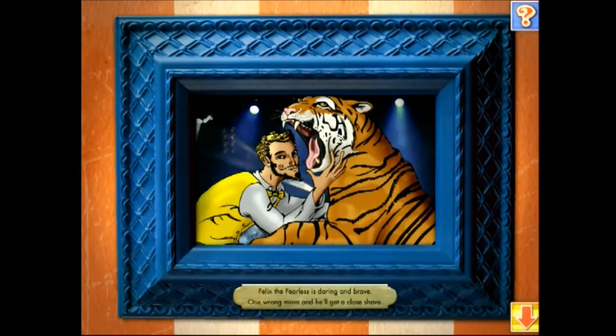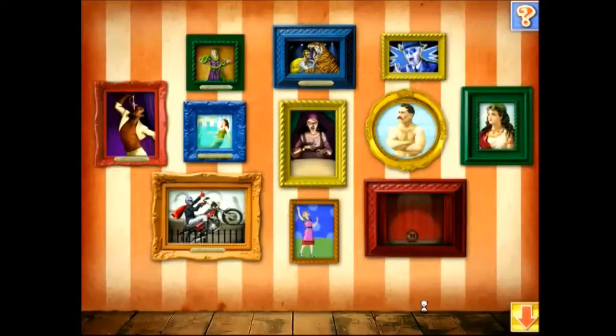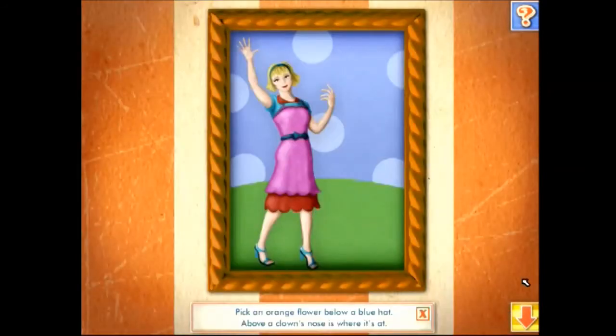Felix the Fearless is daring and brave. One wrong move and he'll get a close shave. Listen to the clue: pick an orange flower below a blue hat — above a clown's nose is where it's at. Use the arrow button to go back to the carnival to find the missing object.